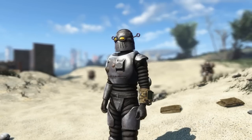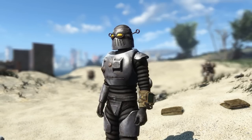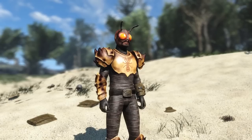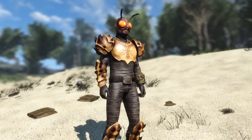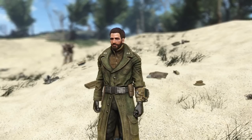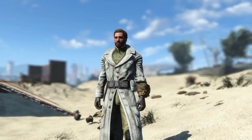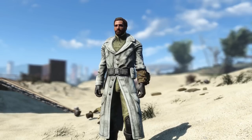Most of these outfits are added to the level list and can be found on different NPCs in the world, and are purchasable from different armor vendors. As for those unique outfits included in the mod, those are hidden in specific places so you will have to actually find them. This adds a ton of variety into the NPCs you encounter and brings a bunch of classic outfits from Fallout 3 and Fallout New Vegas - definitely worth picking up if you're a fan of the classic look.